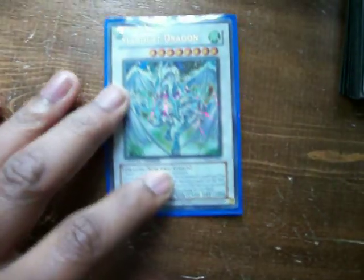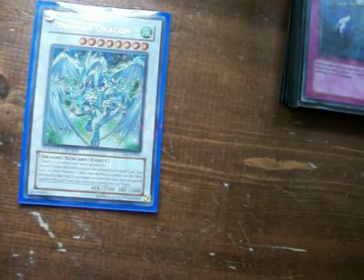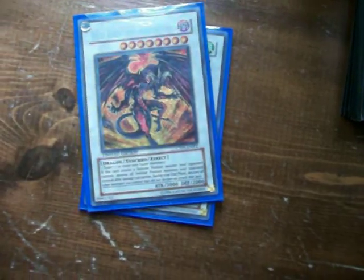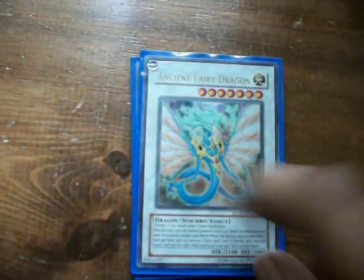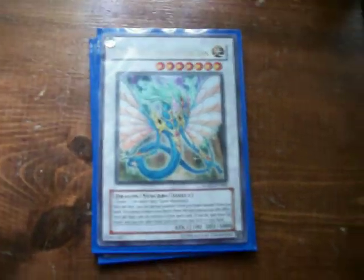You're going to need Stardust Dragon — that's a staple for pretty much any deck. Red Dragon Archfiend — not necessarily for this deck, but a staple in a lot of builds; good for back row destruction. Ancient Fairy Dragon for defense, and also to help you swarm — a lot of people think it's just a Millennium Shield with the potential to destroy a field card.